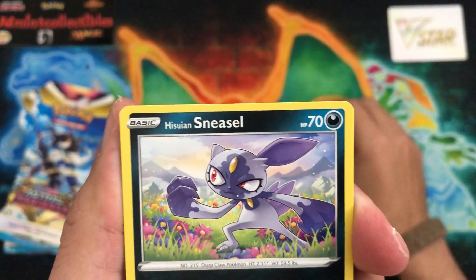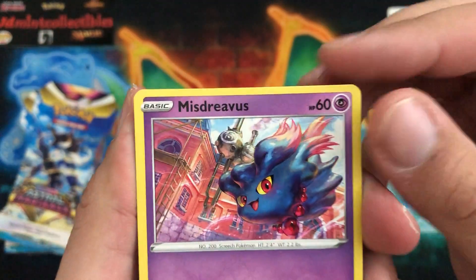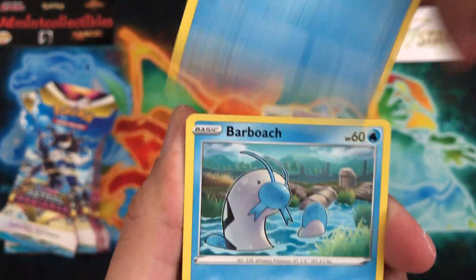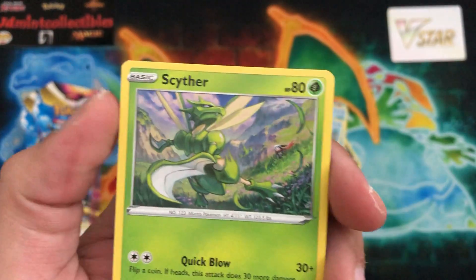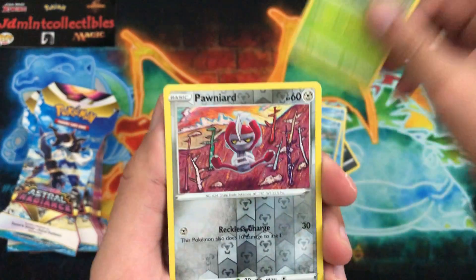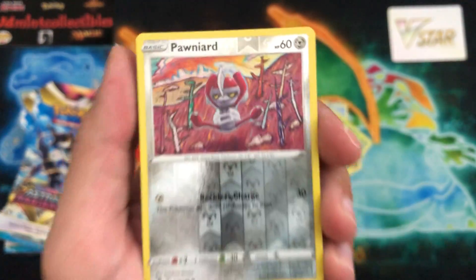Wow, that looks absolutely sick — the Qwilfish, which is now called Overqwil in this region. We have Sneasel, and Misdreavus — that artwork looks absolutely amazing. We have Barboach, and then Scyther — very, very nice. I really like the artwork there. I've definitely collected a lot of the Scyther cards, so another one to add to the set.